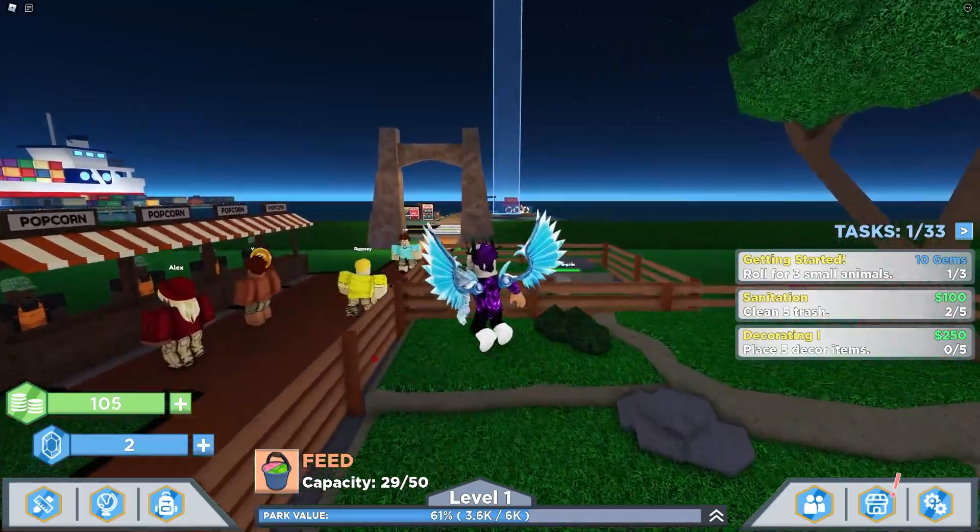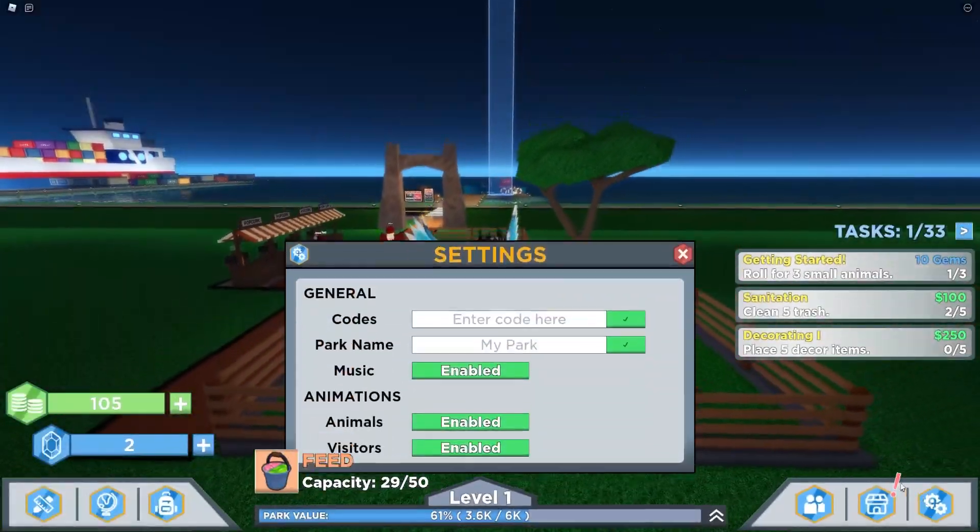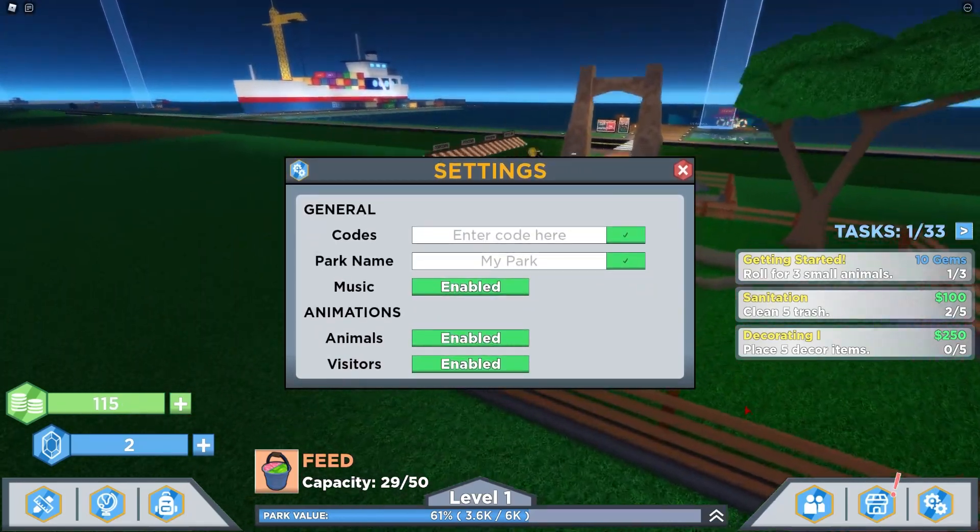If you don't already know, in this game to claim codes you're going to go to the bottom right, click on the settings button, and the code menu will come up. These are in no particular order, so let's just get into it.